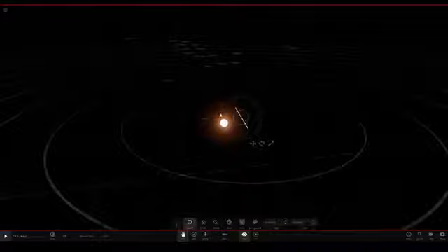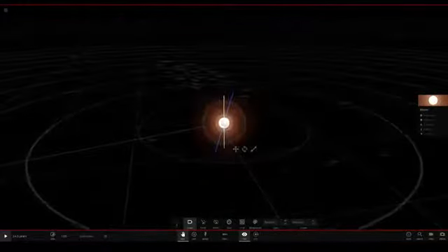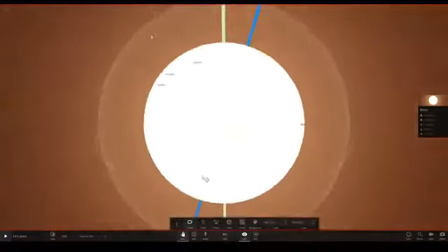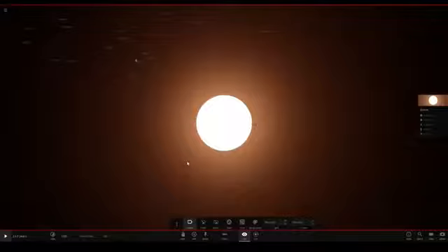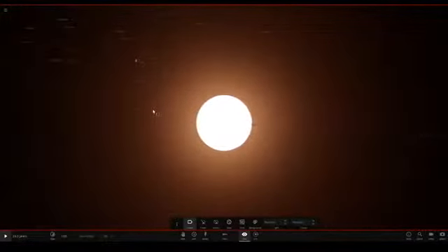There it is over there. Let's get a little closer to earth again — we don't want to get too far away. Let's move back to earth. Look how large it's getting now — oh, poor little earth there. Let's remove these fragments as well. Control D — hmm, I don't know why these fragments aren't disappearing. That's kind of annoying.